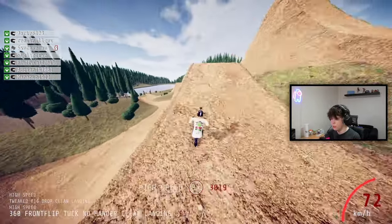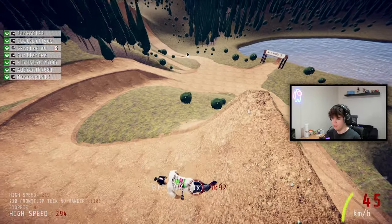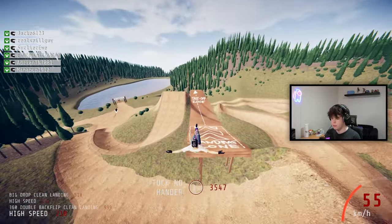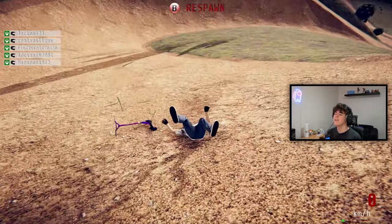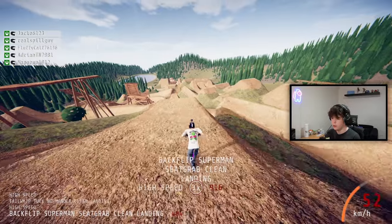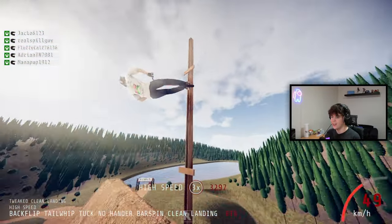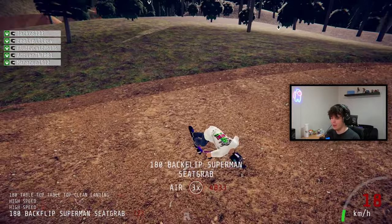360 frontflip tuck no hander — a little warm up into the next trick. Let's boost this to the moon. The table on the vert — that's sick. I wonder if we can get above the pole — that's my goal, try and get higher than that pole. 360 back double backflip — easy peasy. Massive frontflip tuck no hander — I went higher but just didn't land it. I want to do a whip tuck bar — that would look really cool. Let's try it on the mega ramp: backflip, whip, tuck, bar — oh my god that was so clean! To the table — double table — oh my god that was crazy. That was actually so cool.